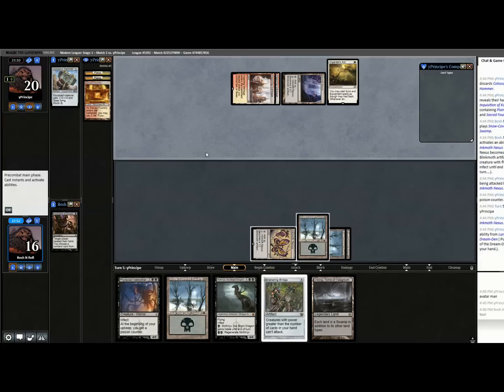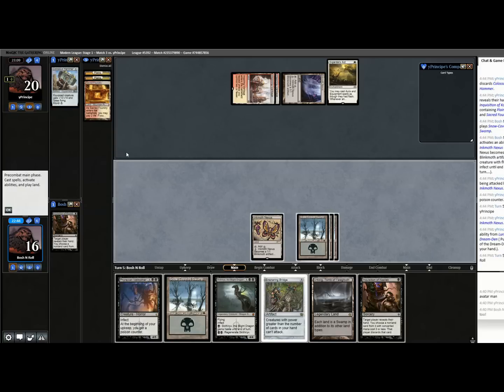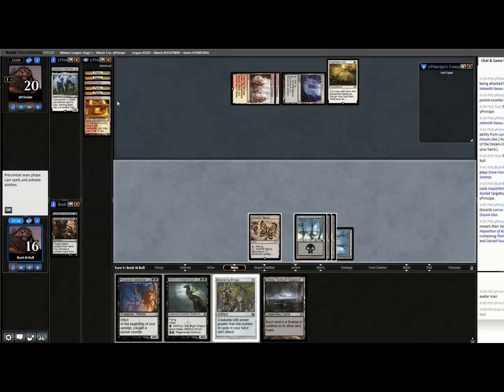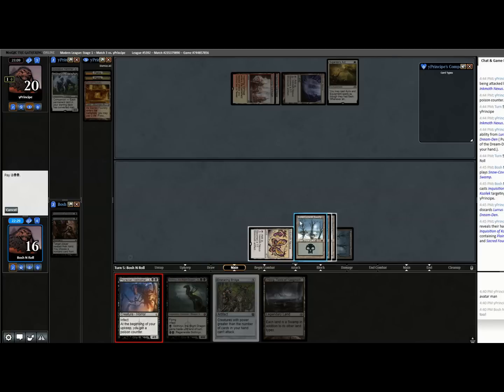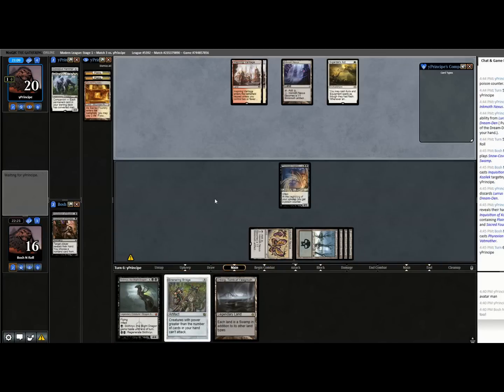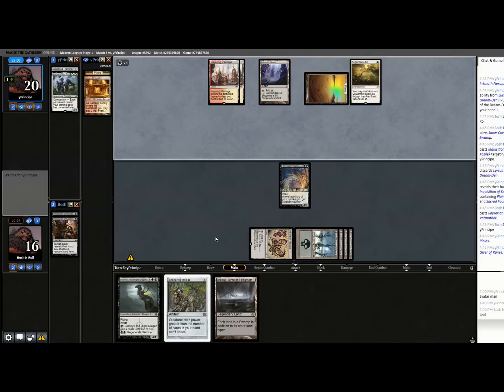Oh, the mirror! Lurrus is very good — plus ten, plus ten and loses flying. I can discard Lurrus because I just keep drawing like a complete monster. Is that all the Inquisitions? I'm going to play Vatmother and hope they don't top-deck a Hammer. Right now they can win the game, but I can also take over. I don't think passing without making a play is what I want to do.